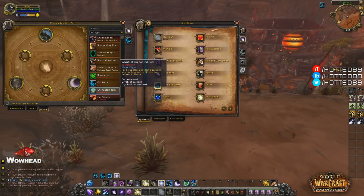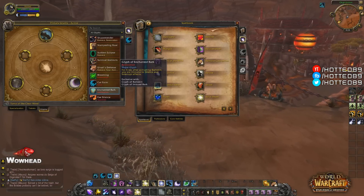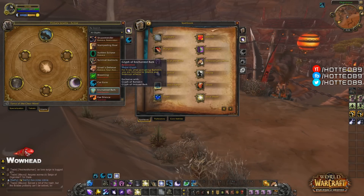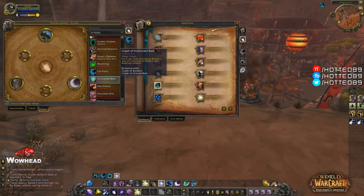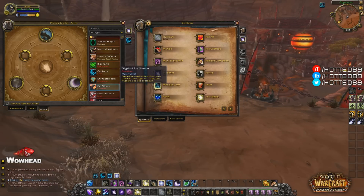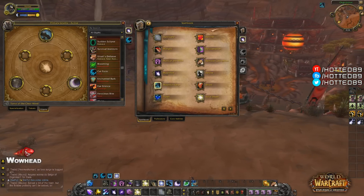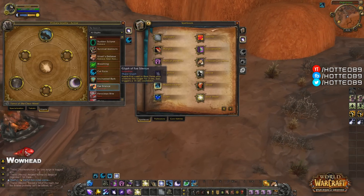The Glyph of Enchanted Barkskin is a restoration glyph that says for 5 seconds after activating Barkskin, you are immune to silence and interrupt effects. Really, really good glyph — I would definitely take it as Restoration since silence immunity is amazing. The Glyph of Fae Silence says that Faerie Fire used in Bear Form silences the target for 3 seconds with a 15-second cooldown per trigger — pretty decent and could be used as an interrupt for Guardian.